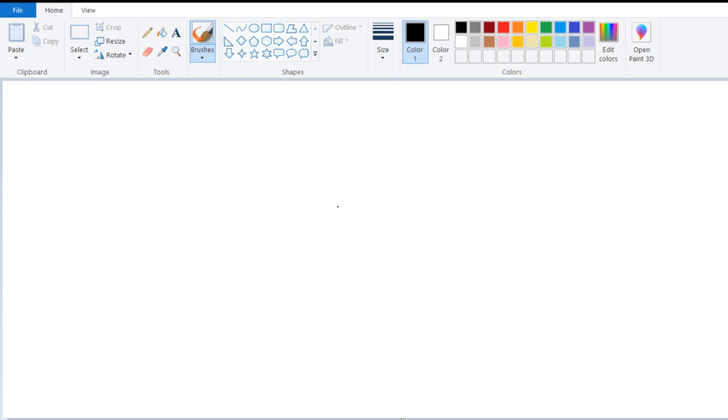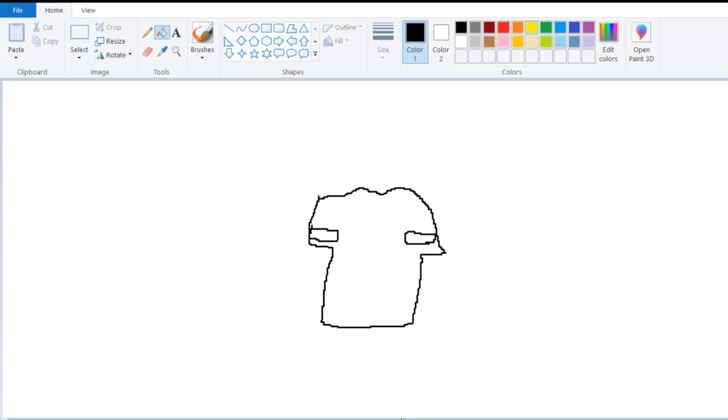So first of all, we gotta start with the body, which is like this... Can confirm, have seen multiple Gundam series. And like, this is where the chest vent goes, and this is where the other one goes. Let's get that... there we go. This is like a deep blue. Let's go to brushes. There we go. These are the chest vents.